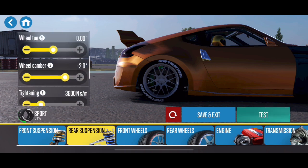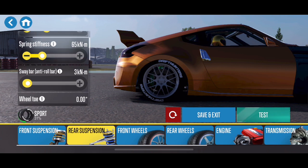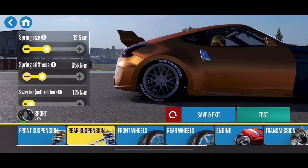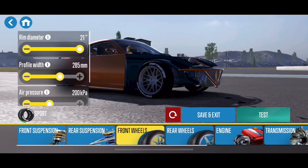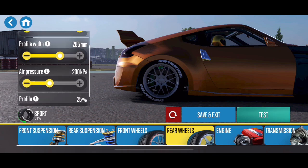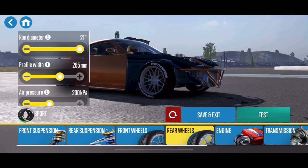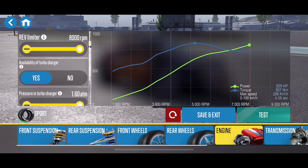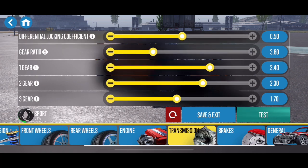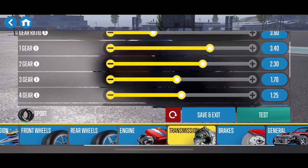On the rear end, negative two degrees of camber — normally I run negative one, so that's a little bit different than my normal settings. Almost no sway bar in the back as well. I like this thing on kind of a looser setup. I do have it square with the wheels — it's 21 inch by 285s with a 25% profile front and rear, so those are identical. The engine I have maxed out all the way, I believe it's got about 830 horsepower when it's fully maxed. The differential at 0.5, and 3.6 overall gear ratio.